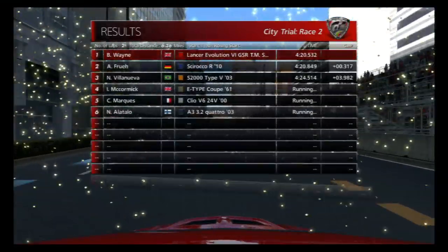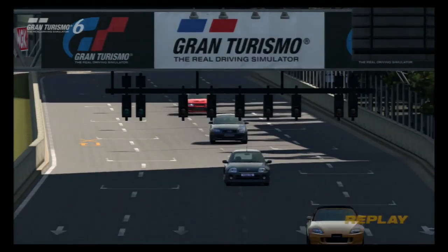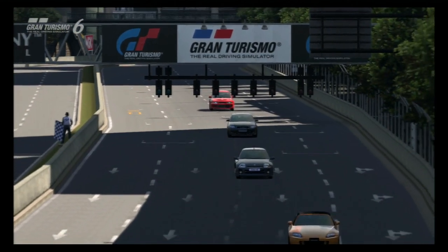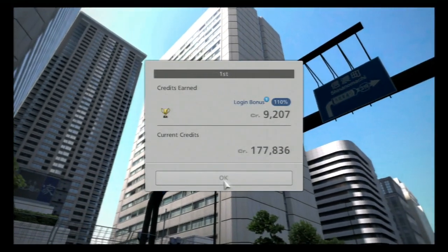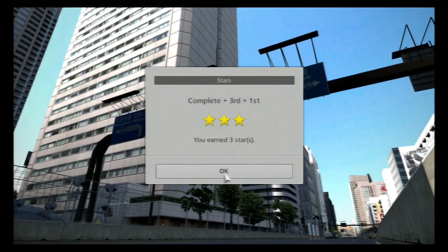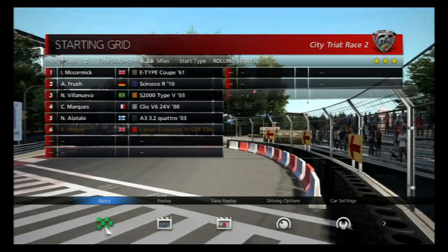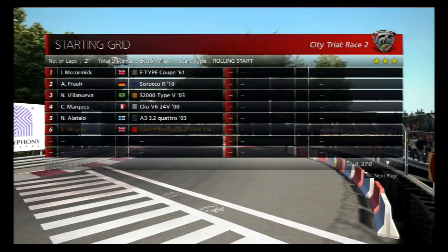The E-Type still only came fourth — poor little Jag. Exit out of this replay. Nine thousand, two hundred credits again — pushing our way towards two hundred thousand. Another three stars, which means we definitely get the One Make Races and the licence unlocked. Exit out of this race and move on to London.